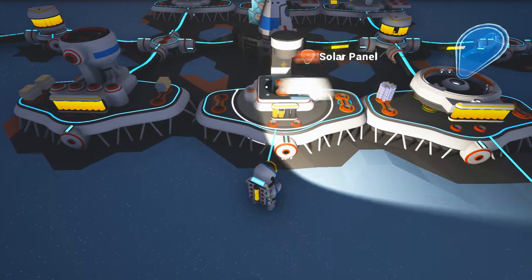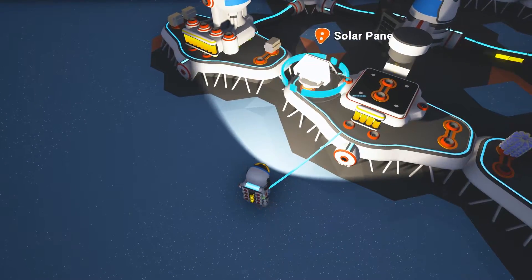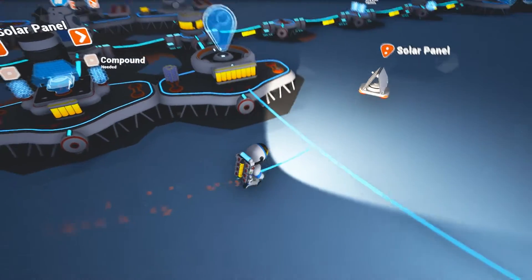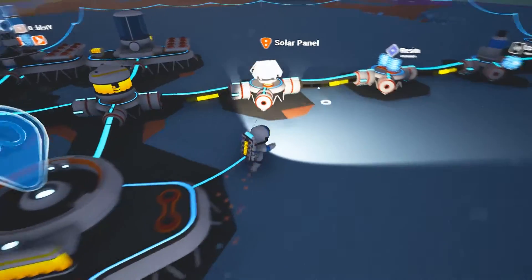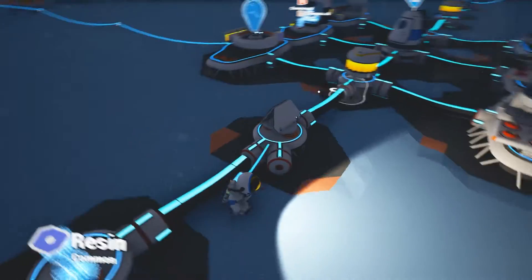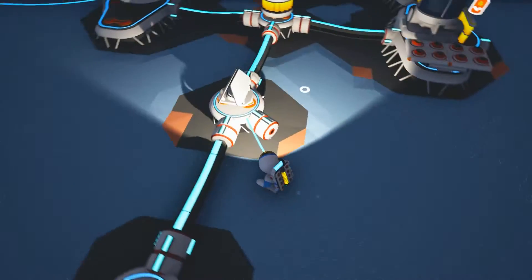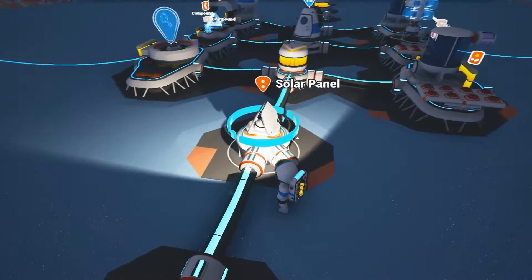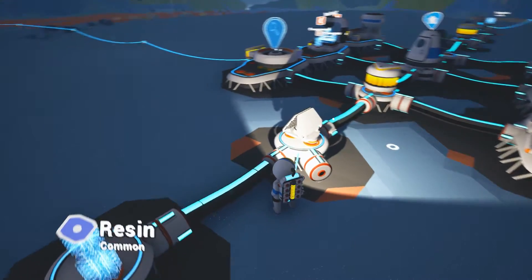So now that it's crafted, you can take this and place it anywhere that has two slots available, or that will accept a two-slot item. Generally what I like to do is put them kind of in the middle here. You'll know that it's folded up — it is dark right now, so this will not provide power.